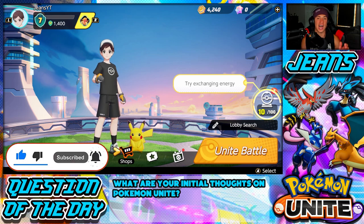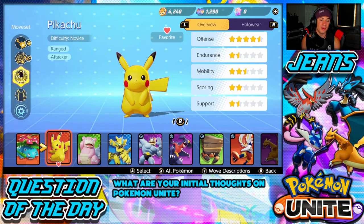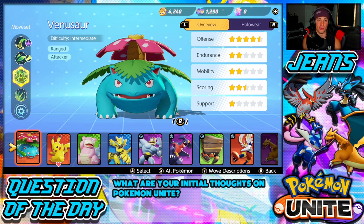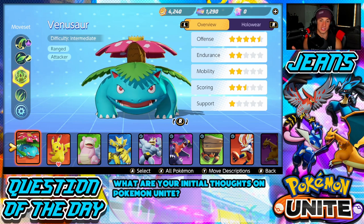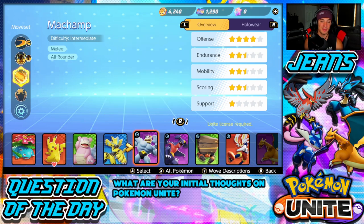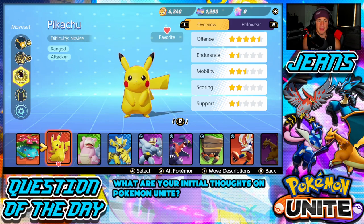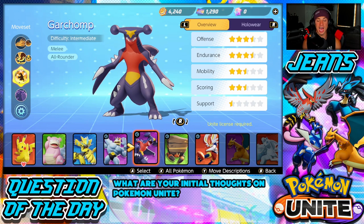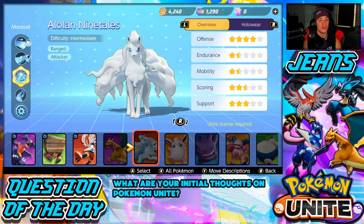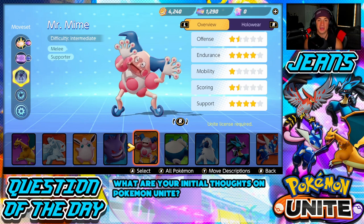I'm gonna be giving my first impressions, hopping into a few battles, and picking my main Pokemon, considering there are plenty of Pokemon that do a bunch of different things. Right now we have Pikachu, Venusaur — Venusaur is a range attacker, Pikachu is a range attacker — we got a range defender for Slowbro, melee speedster, and all-around. Pokemon I really like are range attackers, so I've been liking Pikachu, Cinderace, and Greninja. Those are gonna be my mains — probably Greninja when I unlock him.